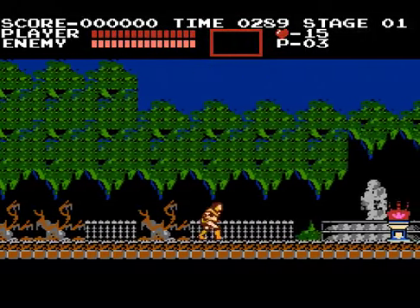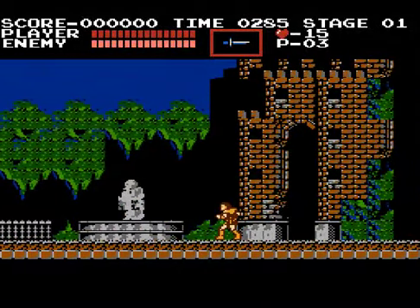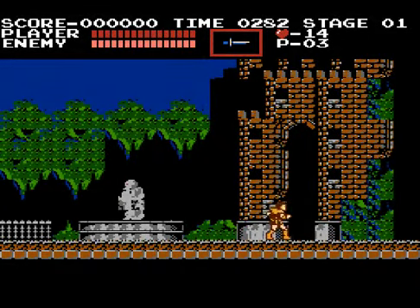Basically the controls: A jumps, B attacks. I just got a knife, so if I hold up on the d-pad and hit the attack button, I throw it like that.